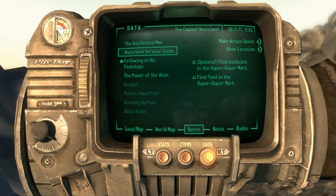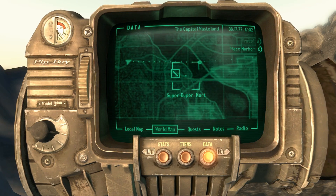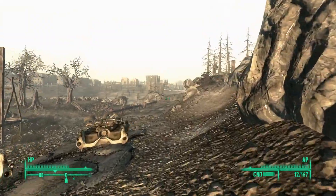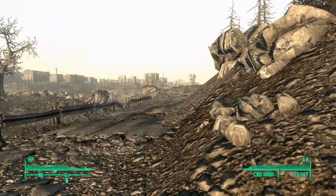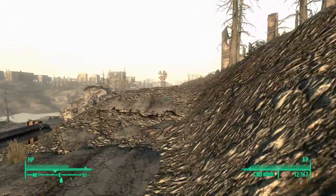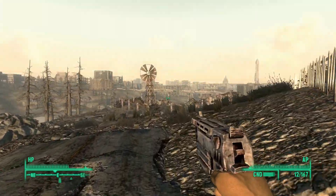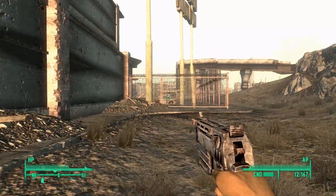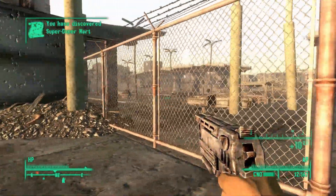I know Wasteland Survival Guide — the first part of the quest — is right on the way. We just need to go to this Super Duper Mart, but we can discover that location and then we'll do that another time because we're a little underprepared to take on the inside. I have a 10 millimeter pistol and nothing else. On Super Duper Mart, sometimes there's rad scorpions, sometimes there's ants.